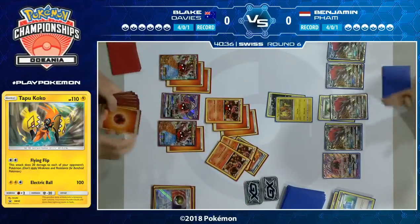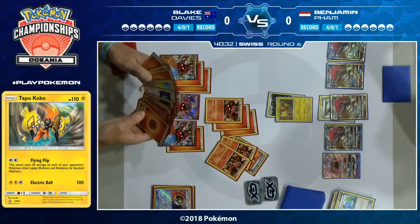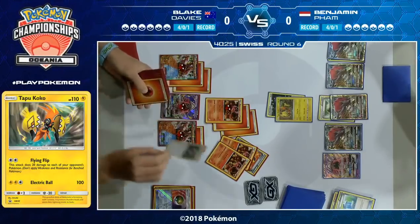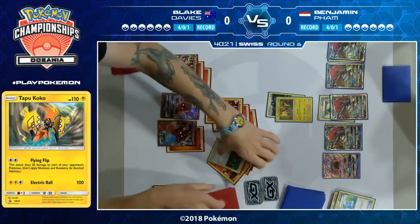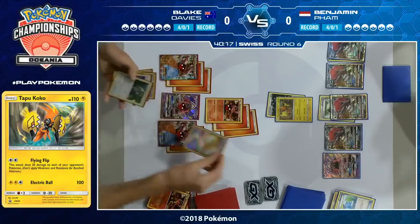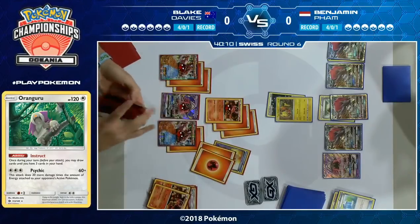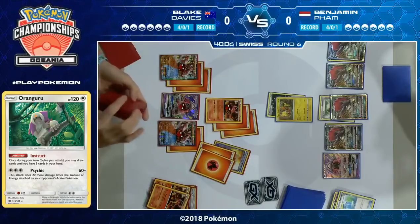Having played the Max Potion, Benjamin has reset nicely — he still doesn't have much energy on the field, but he's gotten rid of Blake's damage. Blake is playing an Ultra Ball, keeping that setup going. It looks like he's going for Oranguru, which has the ability to draw until you have three cards in hand. If he's expecting to take prizes in the near future, this guarantees he has options and isn't punished too hard by an N later on.